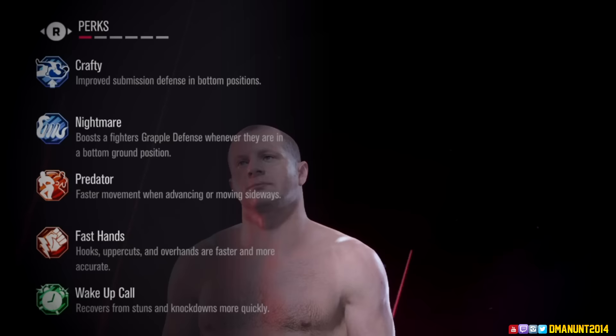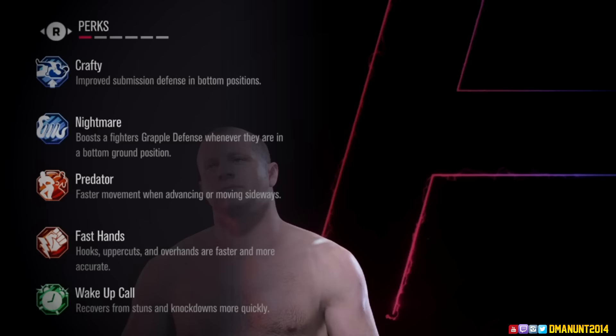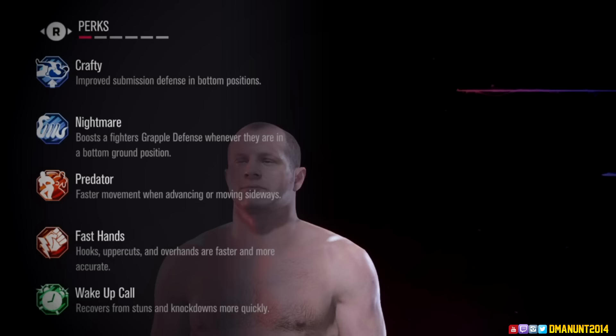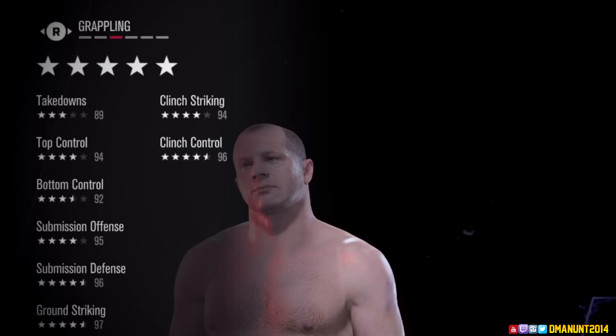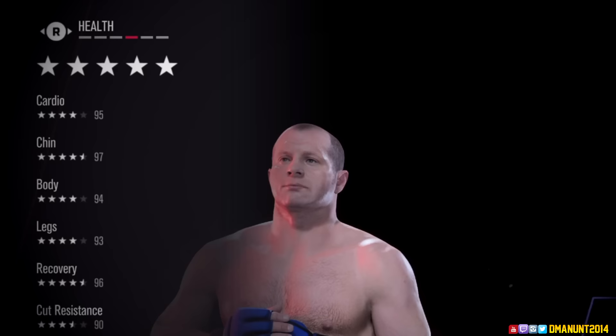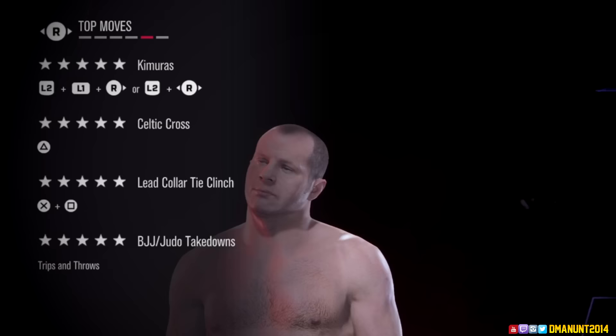Let's go ahead and take a look at the stats, see what we're dealing with before we slide online. Crafty Predator, Fast Hands — I like that. Wake Up Call is a perk that's good to have, I just hope I don't have to use it because that means I'm getting rocked. This is pretty much his prime version, so really good punch speed for heavyweight, really good punch power, great submission and ground striking stats — it is Fedor. Really good clinch control stats too, but I don't clinch much on UFC 5. I feel like we still need a new clinch system, but that's a whole other video.